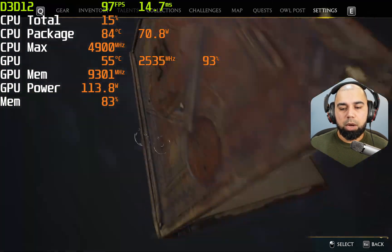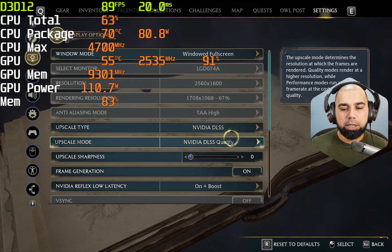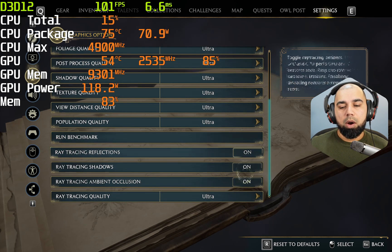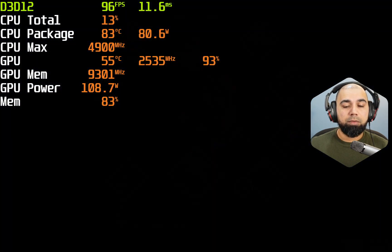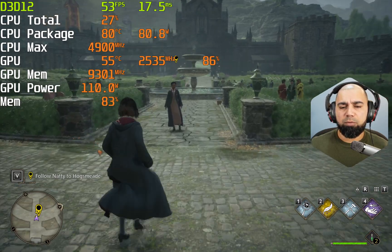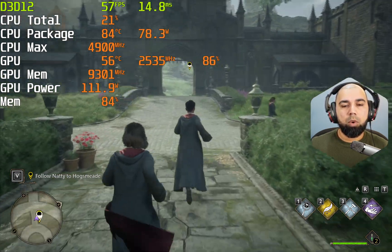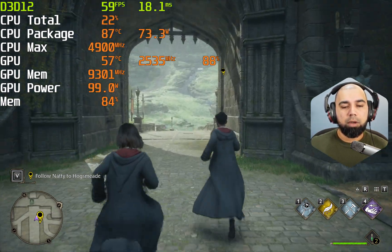We've rebooted with ray tracing enabled. Looking at our settings: DLSS quality mode is on with upscaling, frame generation is on, Reflex low latency is on, frame rate is uncapped, V-sync is off. In graphics settings, everything is set to ultra — ray tracing reflections, shadows, and ambient occlusion are all on, and ray tracing quality is set to ultra. We should be getting the best possible visual fidelity in this game right now.